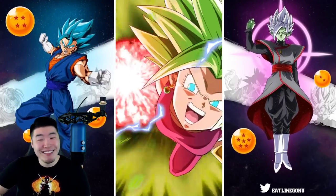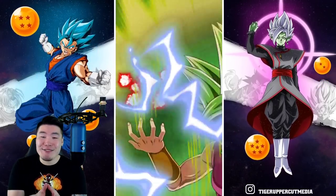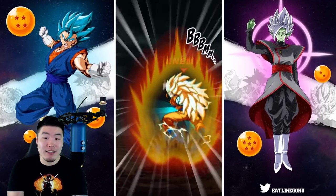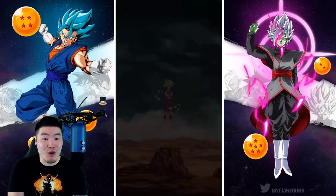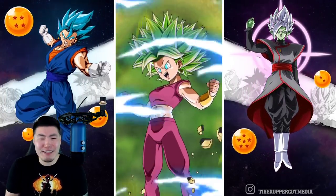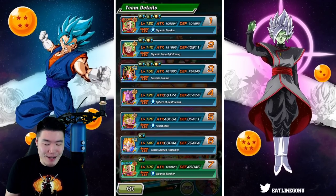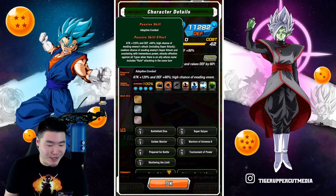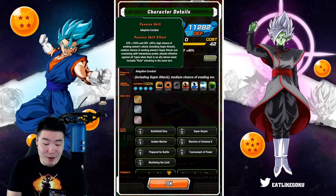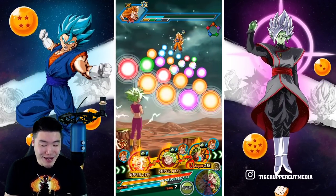What is going on with my Caulifla? I swear she's broken. Let me read her passive one more time to be sure I didn't confuse it. High chance of evading enemies' attacks including Super Attacks, medium chance of evading enemies' Super Attacks and countering with tremendous power. There's no condition on that — so why are we not getting a single dodge? Wait — Kefla got the dodge, but Caulifla didn't. Do I have to be below a certain amount of HP? I don't think so.